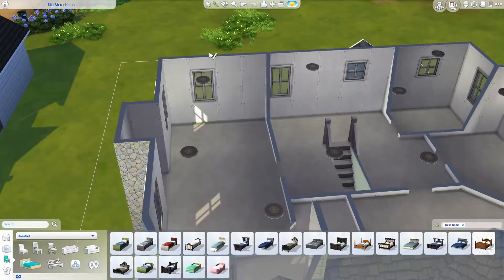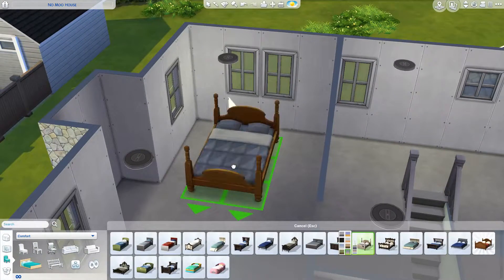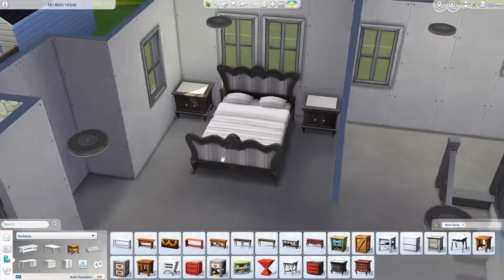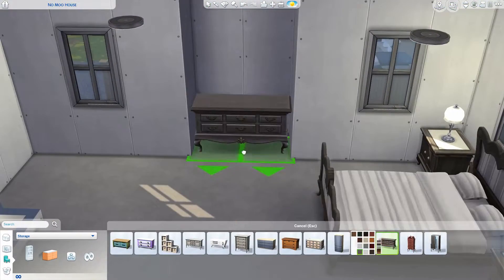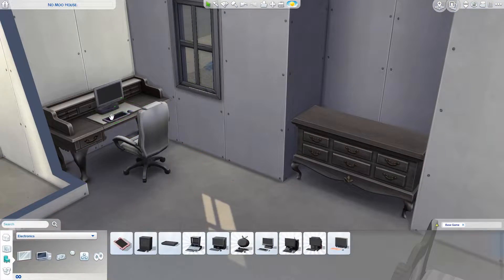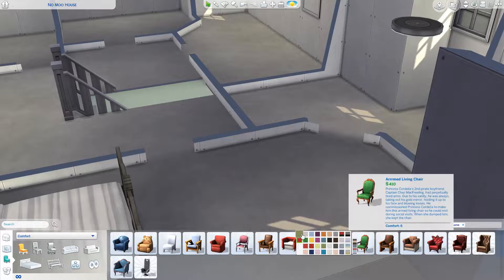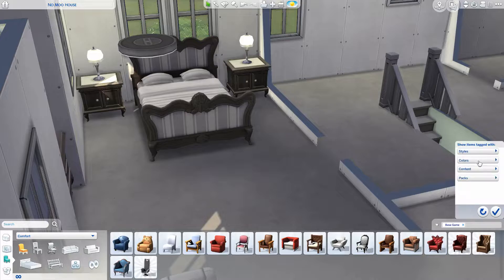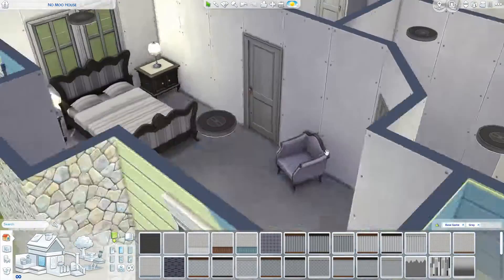I did the half bath downstairs as well — that's something I always like to do in my builds if I can find a spot for it, especially if there are no full bathrooms on the first floor. Who wants their sims constantly going upstairs to use the bathroom? With where I positioned it I'm hoping it's far enough away from the kitchen that sims won't decide to start washing dishes in that sink, because I feel like that's a recurring bug that they've fixed so many times and it never actually stays fixed.